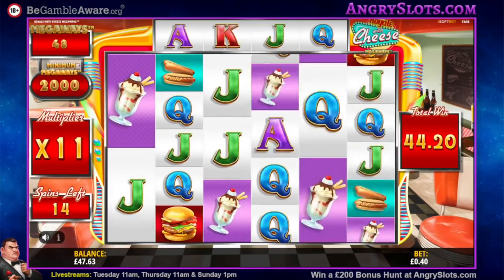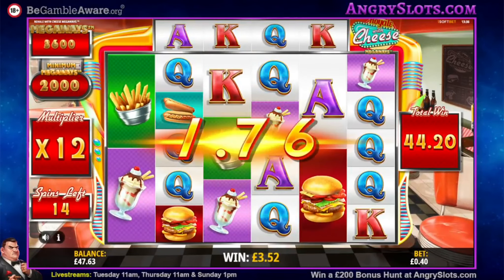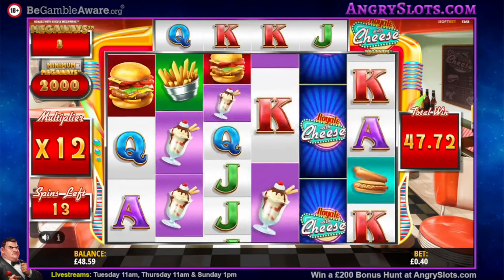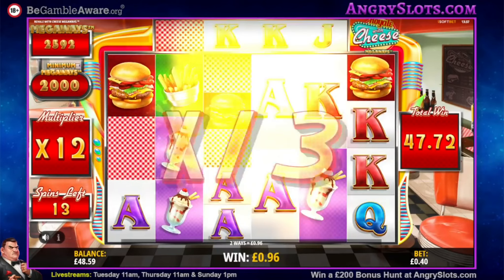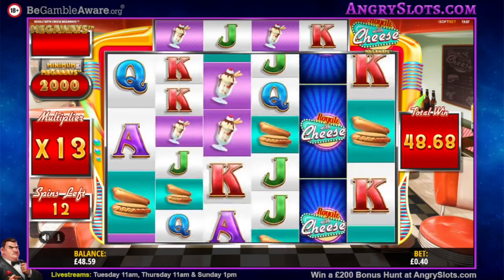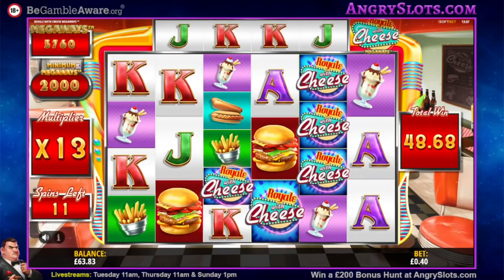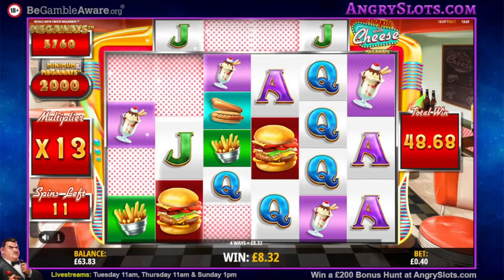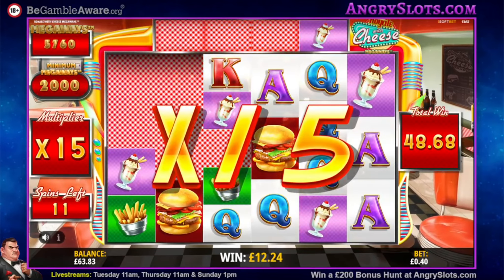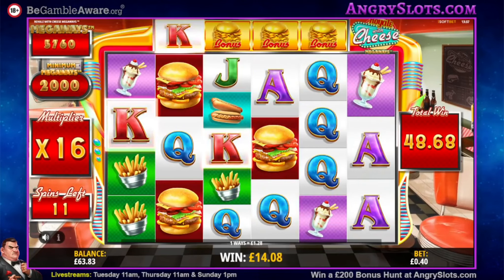Loads of spins left — don't go on that dead spin run, it loves dead spins this game. Still 14 left for 47 quid, this is a good bonus. King and one I think. Let's see a few of those mystery symbols again please — not over there, somewhere where they can hit. We might get a re-trigger here.